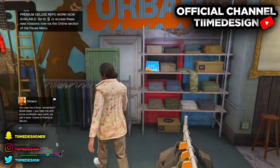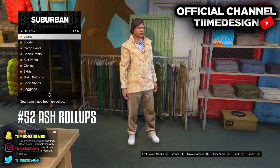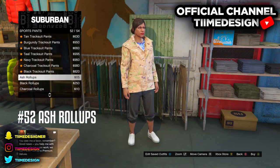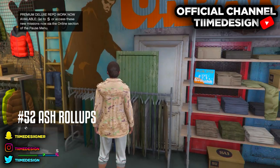Now head over to Pants and purchase the Ash Roll-Ups. They're gonna be on Sport Pants, at the end, number 52. Those are the Ash Roll-Ups — just purchase those.